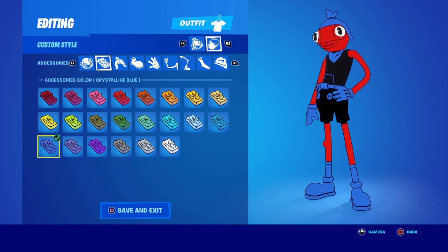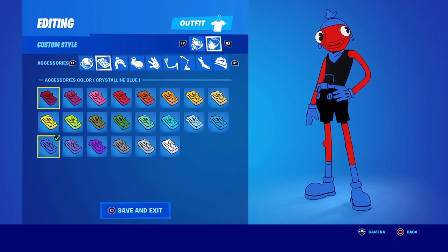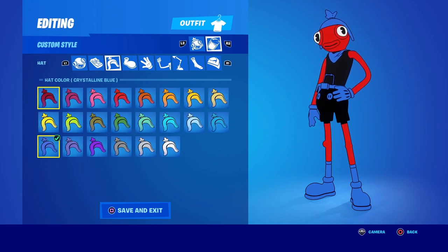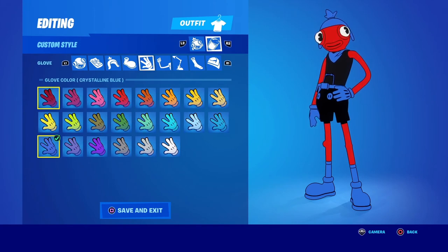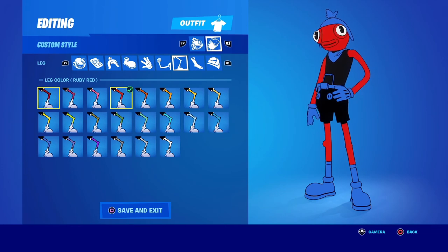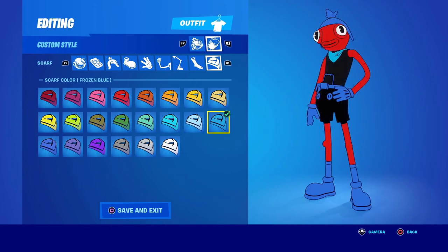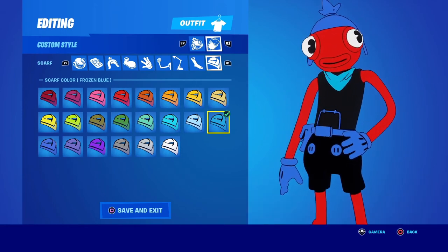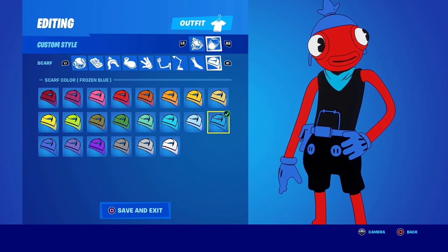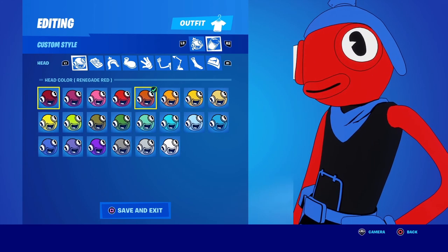To pull off the Nintendo Switch style you're gonna need ruby red and crystal blue. Ruby red on the face, crystal blue on the belt, hat, boots, and gloves, ruby red on the arms and feet, crystal blue on the socks and scarf. Some people also use a different blue that looks more like the Nintendo Switch blue, but I love the crystal blue way better. Let me know what you think in the comments.